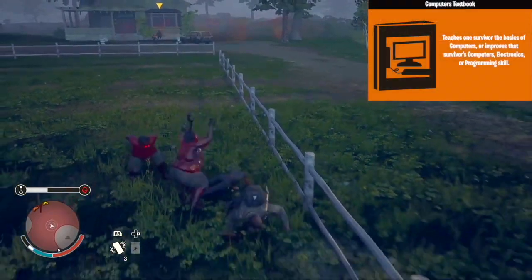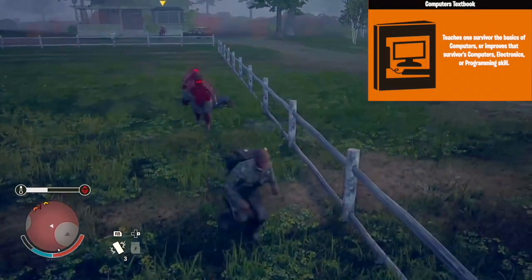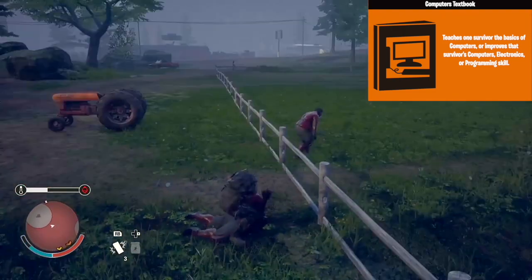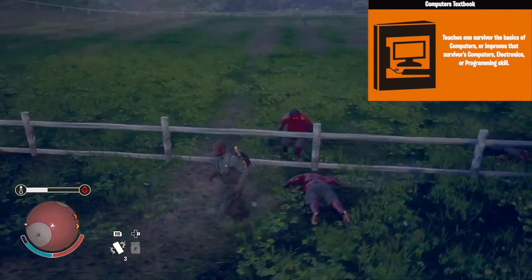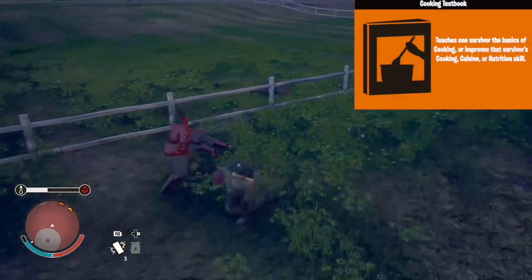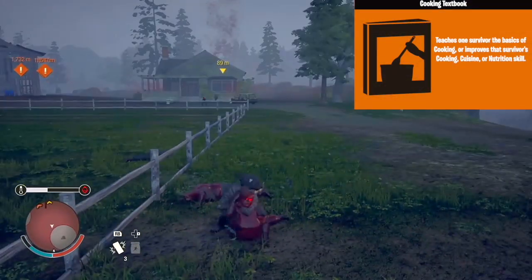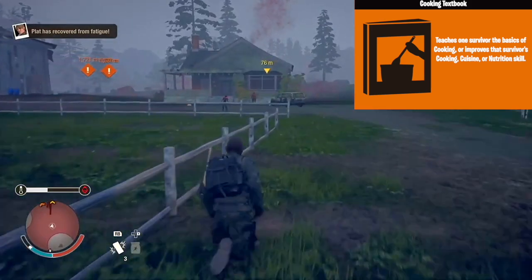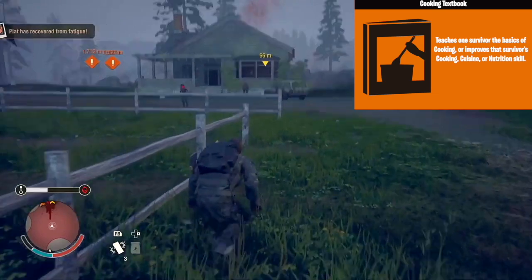Next up, we have computers. This will help you teach them the basics of computers, or you can improve their computers, electronics, or programming skill. Next up, we have the cooking textbook. This will teach your survivor cooking, or they can improve their cooking, cuisine, or nutrition skill.